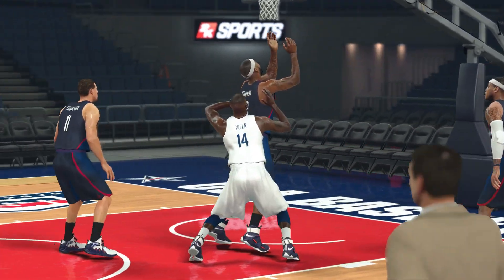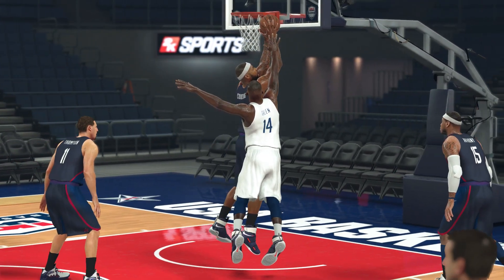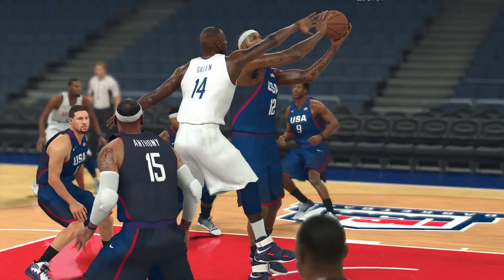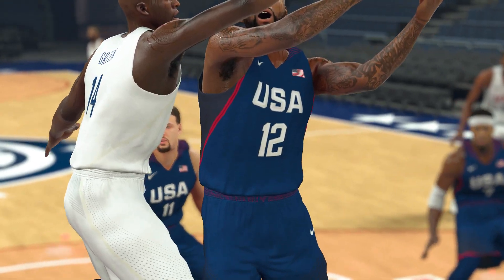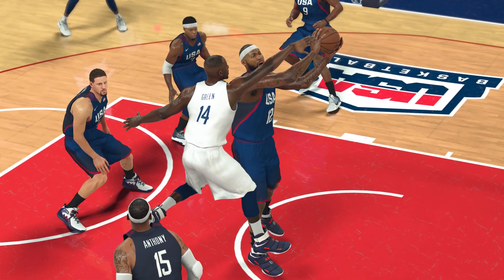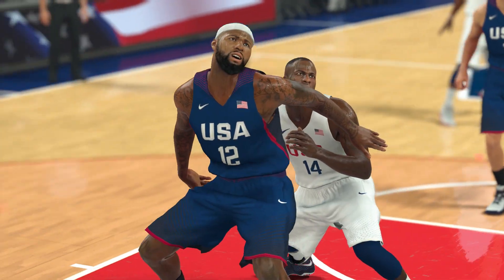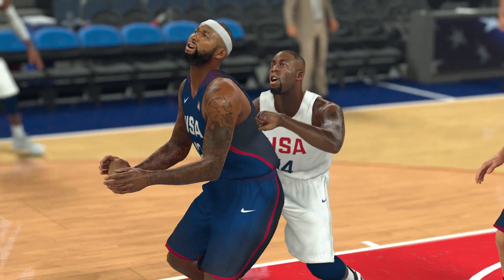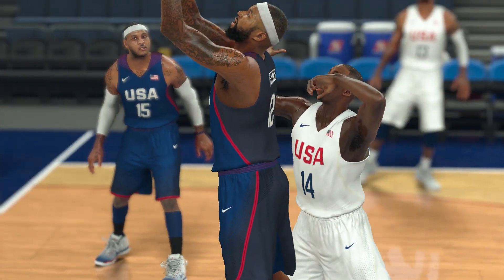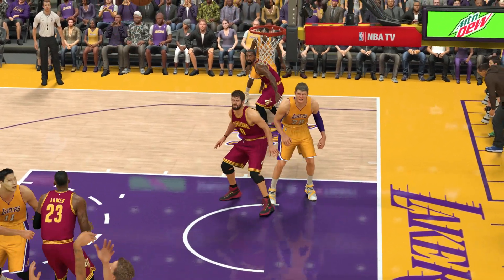This is a perfect scenario. Boogie Cousins has the position, has Draymond boxed out. In the past, there weren't these two-player rebound animations. Draymond would have just reached his two hands up to make it seem like the rebound was coming to him, and the rebound would have went to DeMarcus Cousins. Now they have these animations — it's not static. You can see Draymond goes to one side then the other, but he's interacting, and DeMarcus Cousins holds the ball away from him and shields him with his body.